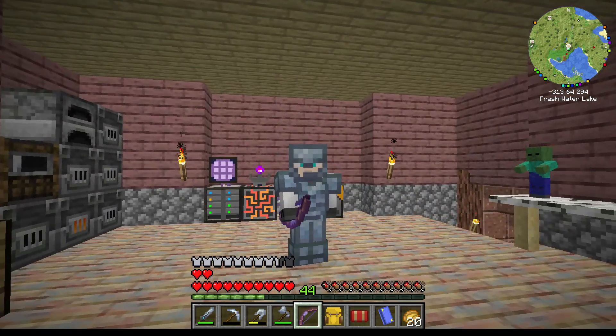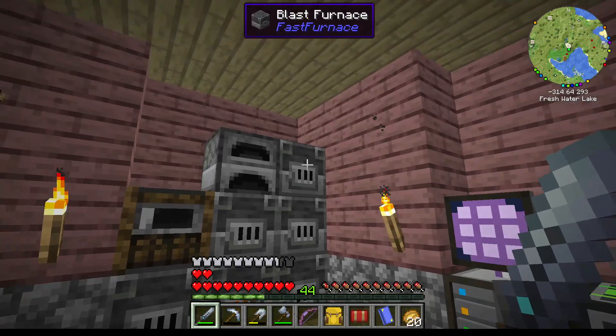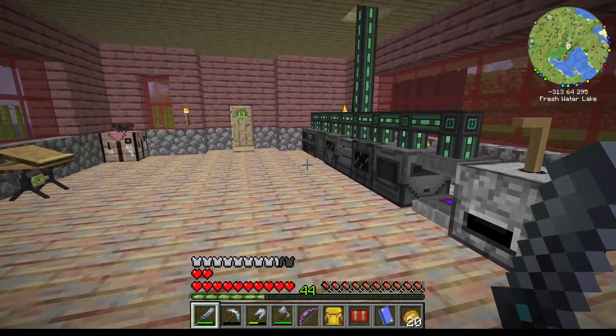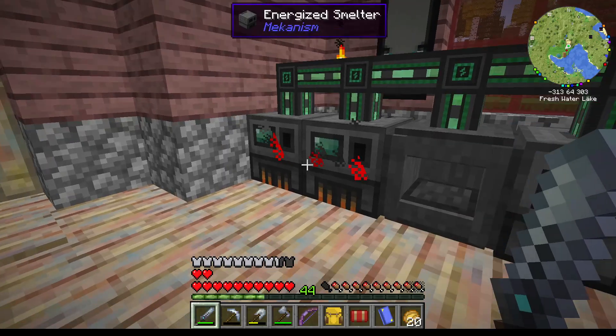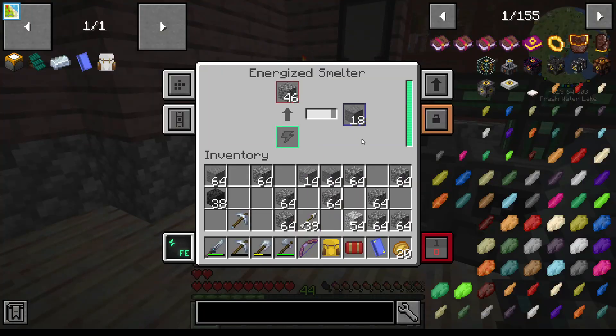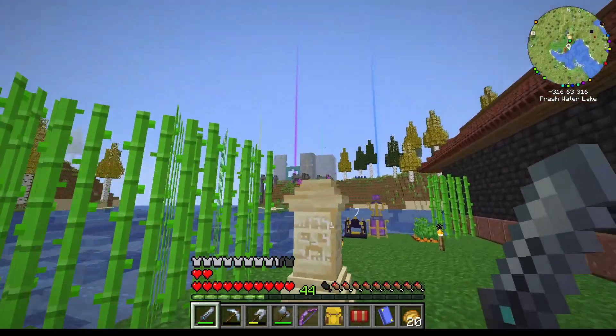And welcome back. So we just got out of the mine. I put a bunch of the resources in here. If you're wondering what that sound is, it's these energized furnaces that I'm running to cook up more smooth stone, because we need more smooth stone for the castle.